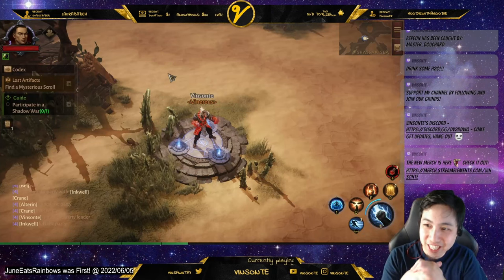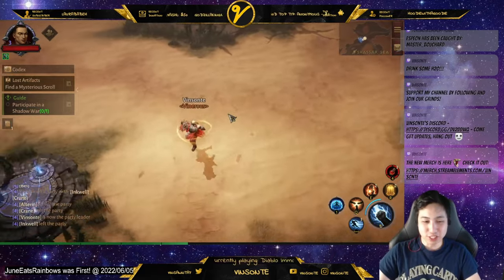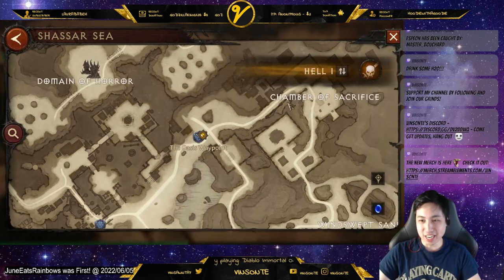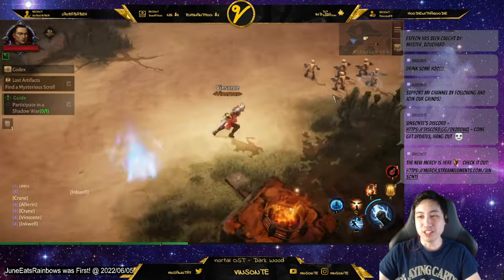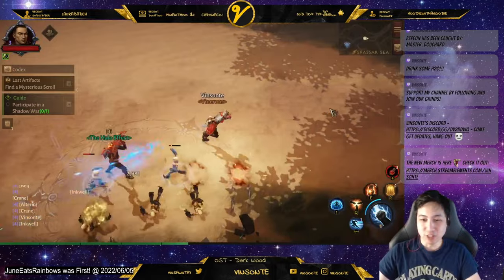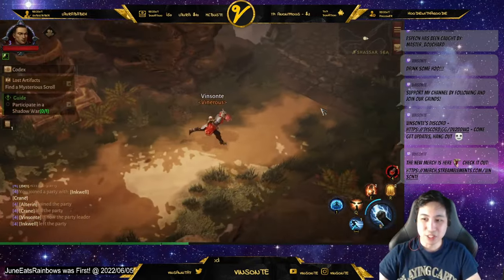Alright, so for the hidden lair locations for Caesar's Sea, I'm just going to start at this waypoint here because I like to just run through the Chamber of Sacrifice. I'm just going to run through the location for each one in this map. There's not that many compared to the other ones — this is pretty short.